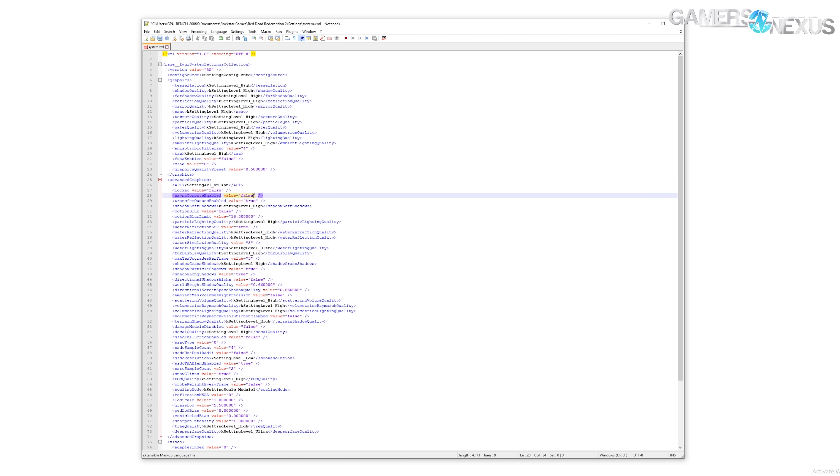Another topic we're visiting is that of asynchronous compute enablement, where we'll test enabling it via XML in a settings file.